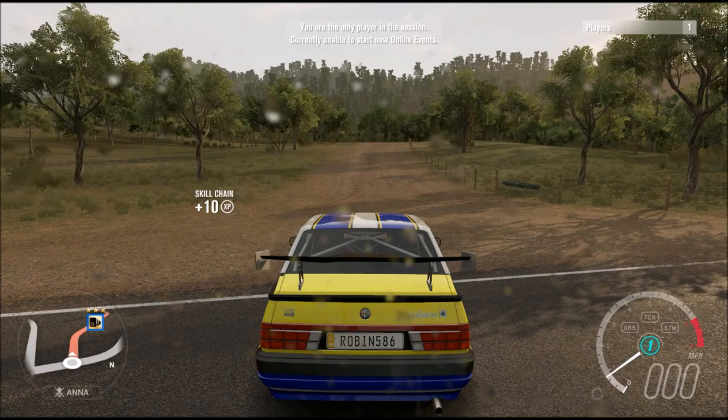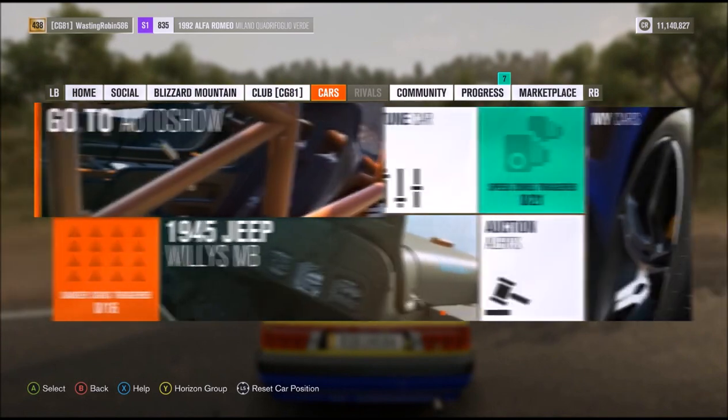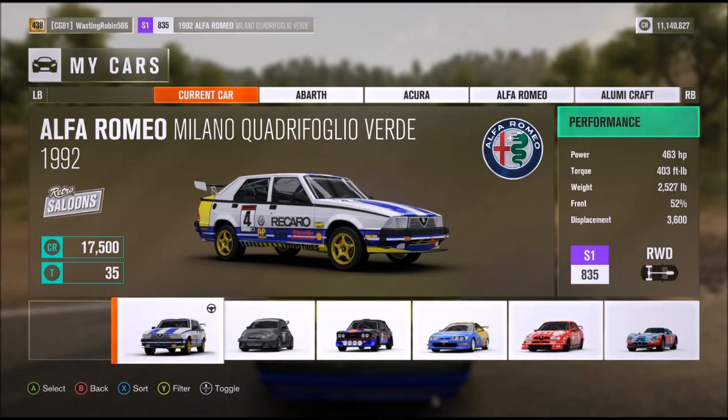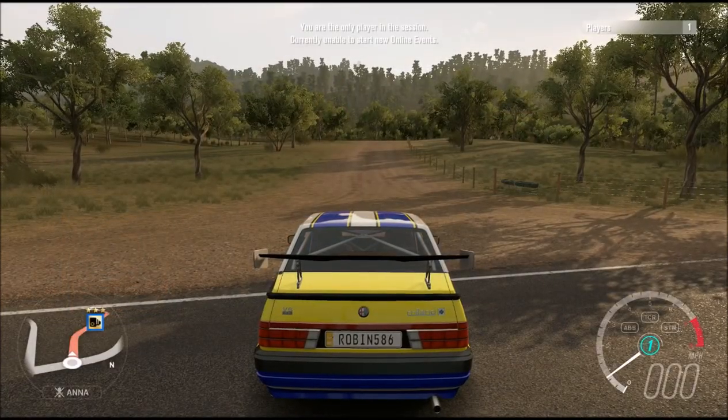We are at the bottom of the hill, ready to make our first timed run. But before we do that, I want to go over some stats with you. It's got 463 horsepower going all to the rear wheels. It has 403 foot-pounds of torque — that's actually quite a bit for a turbo car. And then it weighs 2,527 pounds, with 52% of the weight in the front. It's 3,600 cubic centimeters. That's pretty good.